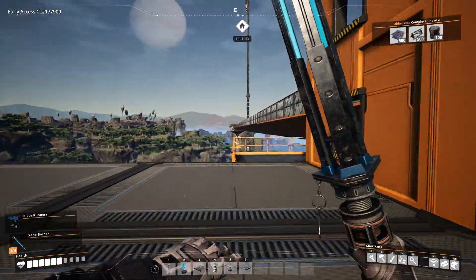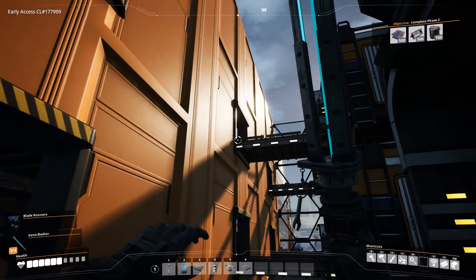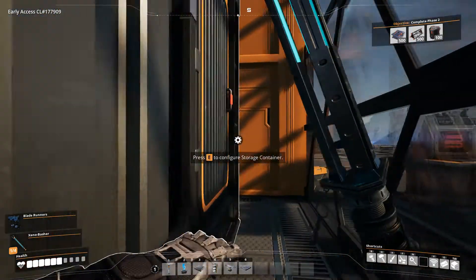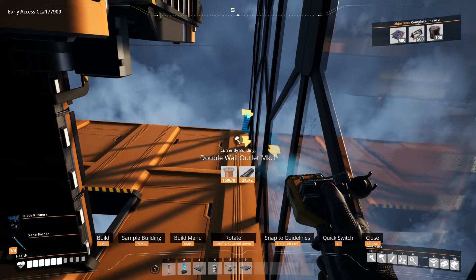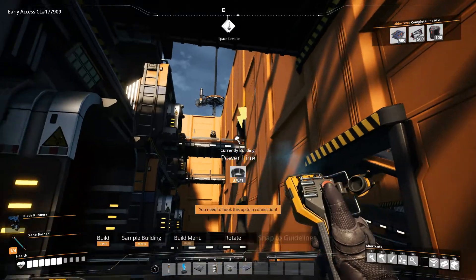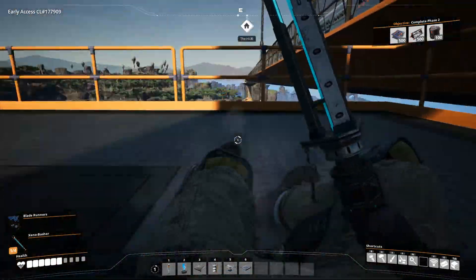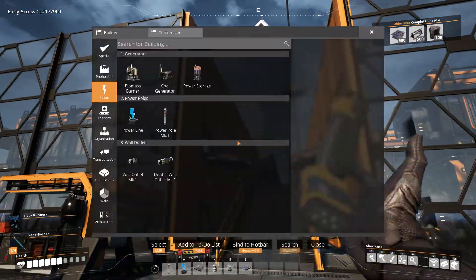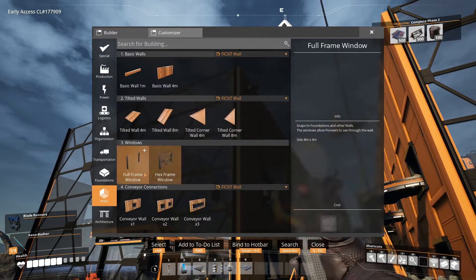Power is actually coming through on a double plug here, so I think I'll run a double plug over there. So double plug and we'll throw it kind of there, and then we'll run this to there. And then that is how we'll get power to the main area of the base.